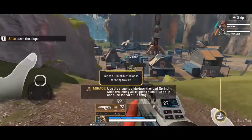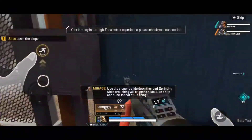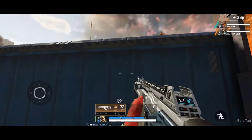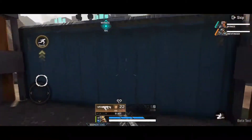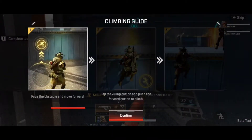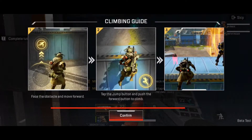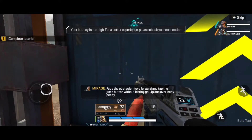Use the slope to slide down the road. Sprinting while crouching will trigger a slide. All right, don't let this rusty junk stop you. Check me out. Face the obstacle, move forward, and tap the jump button. Up and over. Easy peasy.